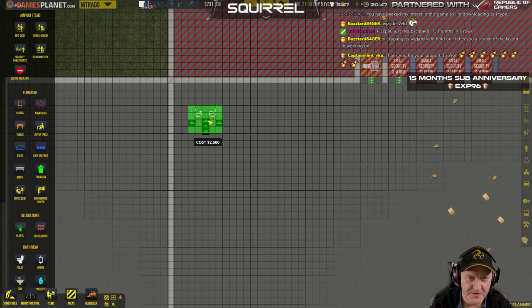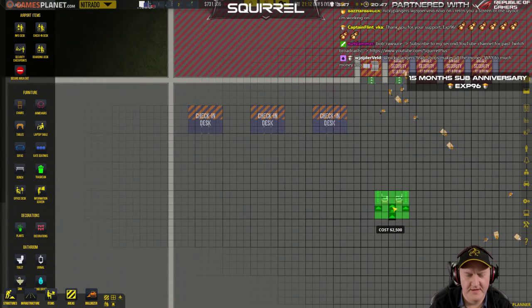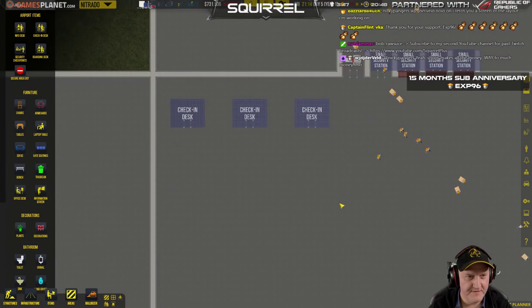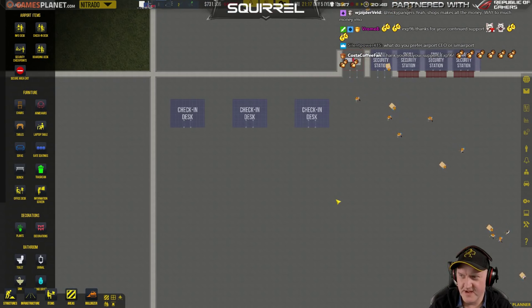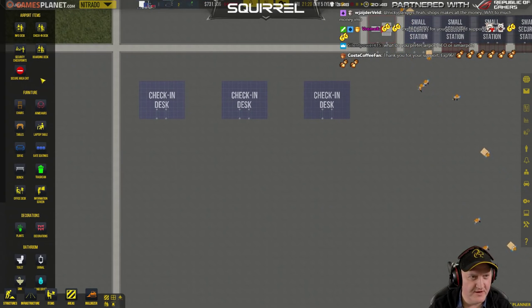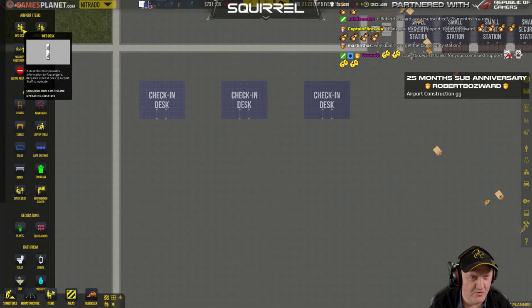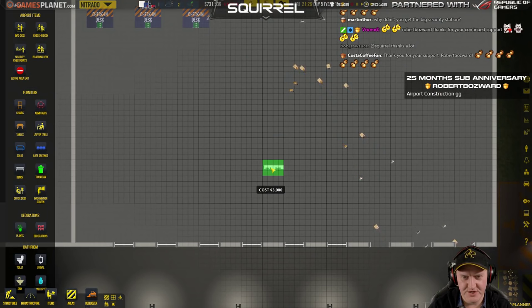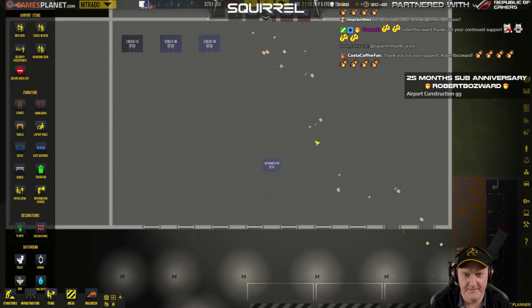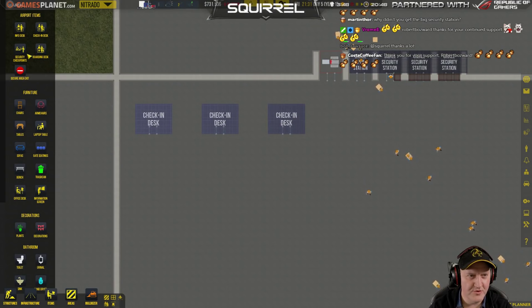I'm going to leave a gap of two there. That's what we're going to do — that should give us a bit of future options. EXP, thank you for 15 months. Helgi, thank you for the re-sub. Check-in desk — we've got that now. We need to get the information desk. Provides passengers with information, requires at least one airport staff to operate. So I'm thinking an information desk would be like — boom — walk in, oh look, information! Boarding desk.